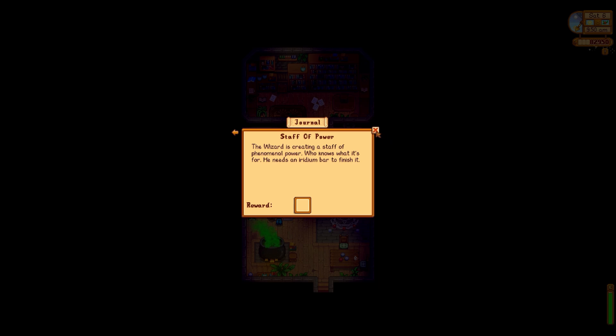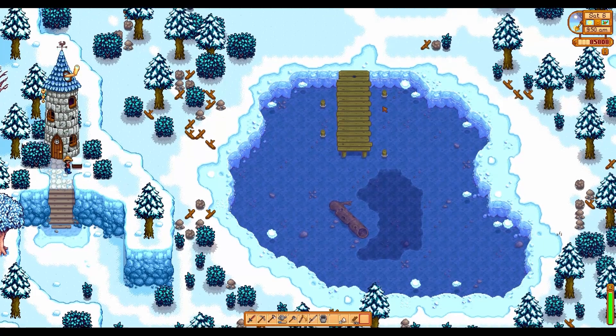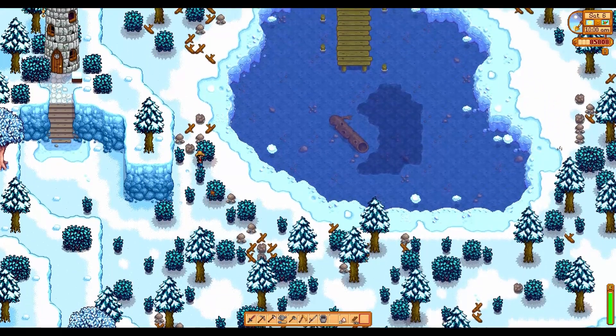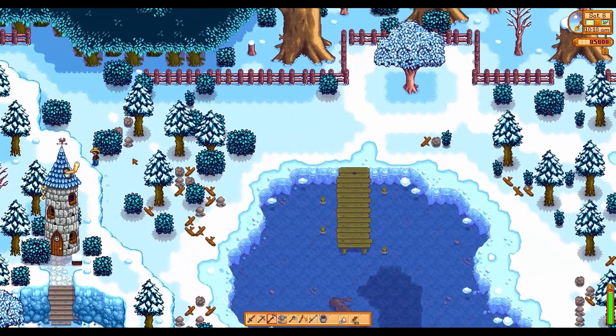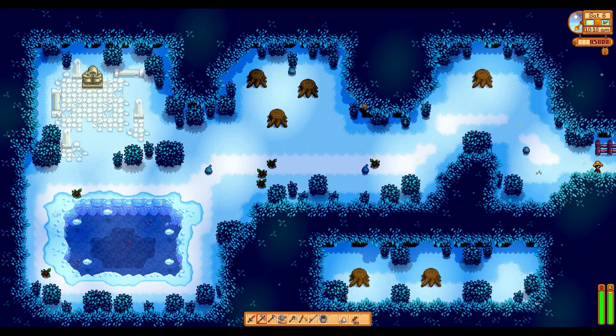Do we have friendship with the wizard? We have one heart. He gives five thousand gold — that's amazing, oh my god! That's really really good. Now I believe I have 80 hardwood, so I'm hoping we can get a bit lucky and maybe get 20 more from all of this.